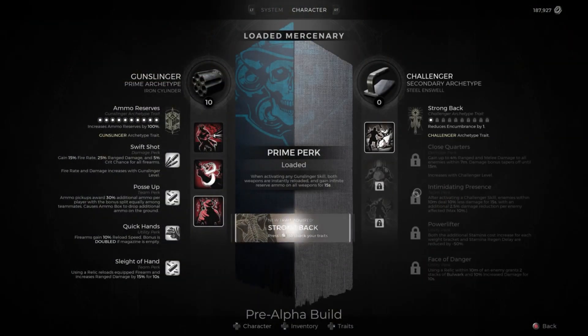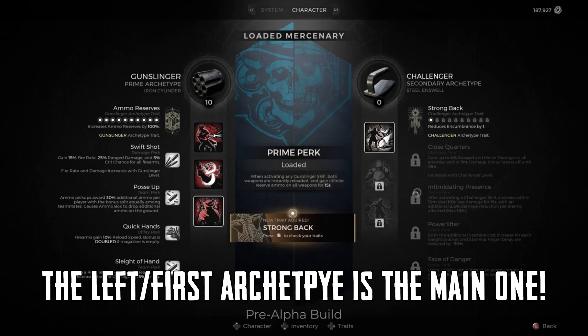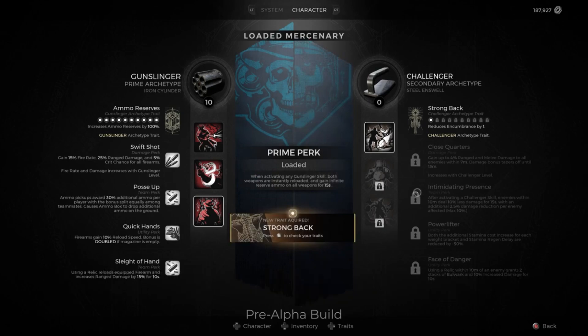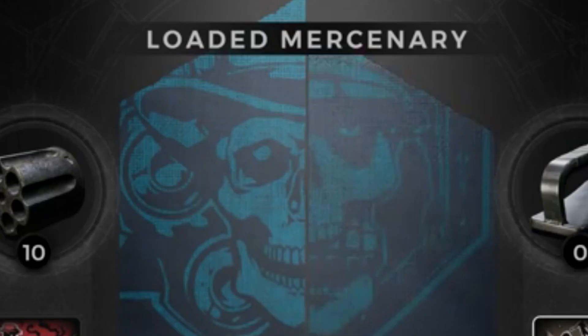Eventually, down the line, you'll be able to equip two archetypes at the same time, effectively making a class. You'll have access to both sets of skills, perks, and traits. The only exception, as the page mentions, is the prime perk. Depending on how you slot your archetypes, the first becomes the prime archetype. The second archetype will not have its prime perk activated — so if the Gunslinger is equipped in the first slot, you will have the passive reload on skill activation, but if it was equipped in the second slot, this would not be the case. The other caveat is that bonuses such as reduced cooldowns and effectiveness of skills will only be applied to the prime archetype's abilities. On top of all of this, you'll also get a unique name for your class depending on what you have equipped and in which order.